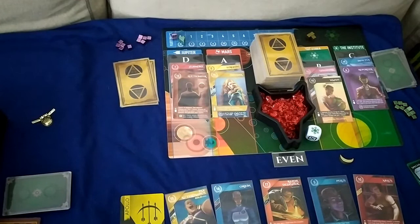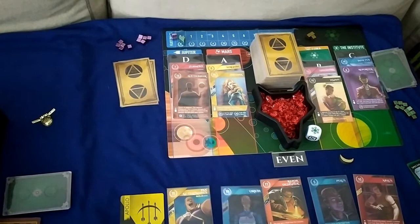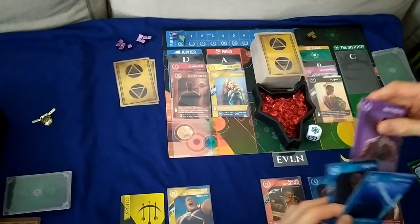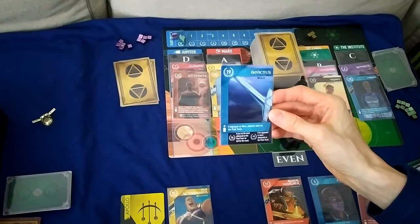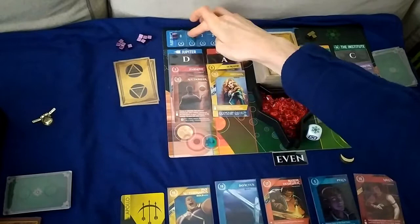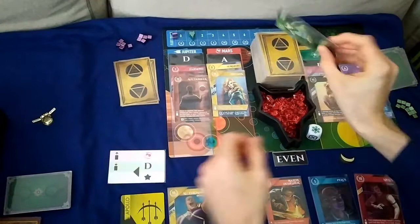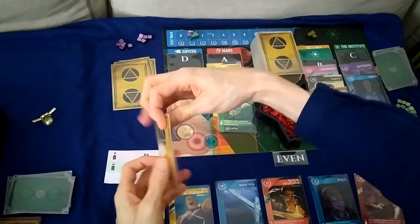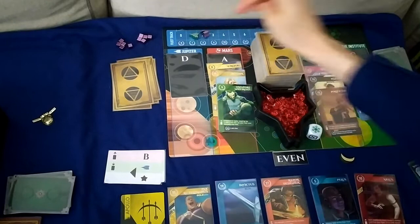For the first turn I'm going to deploy Orion to the Institute, which allows me to deploy one other blue from the Institute to Jupiter. I'll deploy Invictus to Jupiter — if deployed on Mars it would advance on the fleet track, but not here. I'll pick up Invictus which lets us advance on the fleet track. The Automa deploys to Mars, gains from D, moves up one on the fleet track, then deploys to B, gains from Jupiter, and moves up one more. They're at two, we're at one.